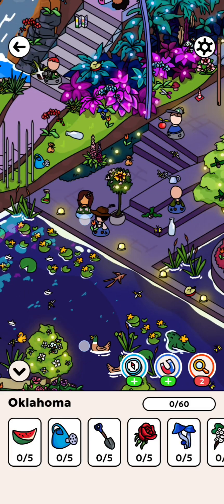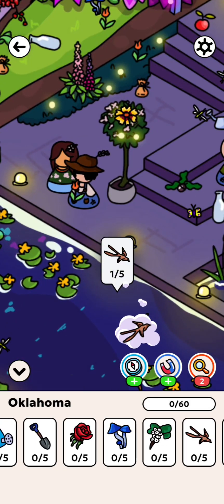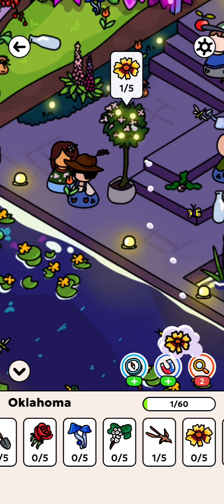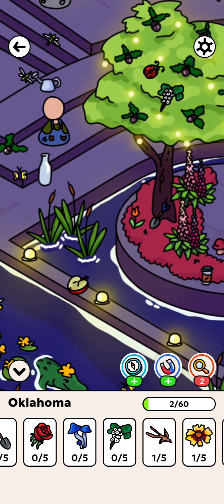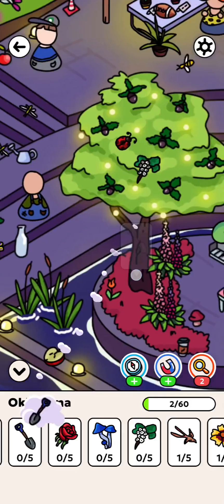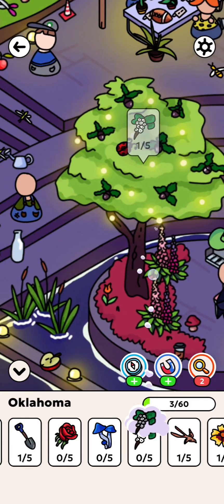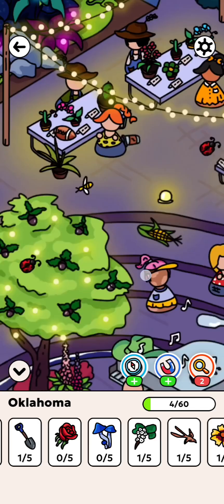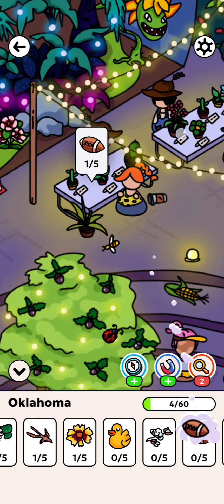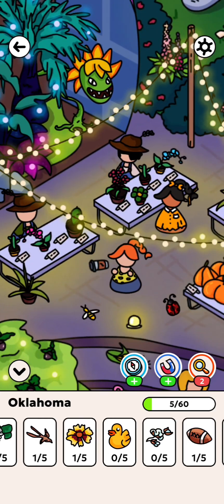Hello to all my dear friends. Welcome to my YouTube channel Energetic Gameplay. This is level 8 of the Journey Hidden Objects gameplay — Level 8 Oklahoma Gameplay Walkthrough. We have to find all 60 hidden objects. This is a little tough level. Let's find all the hidden objects.